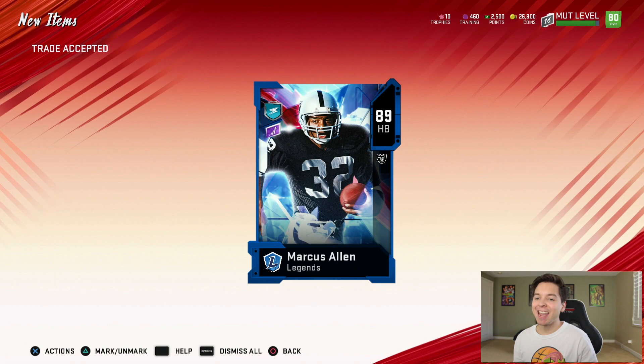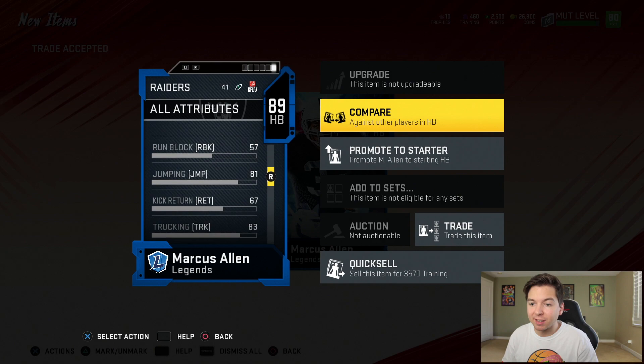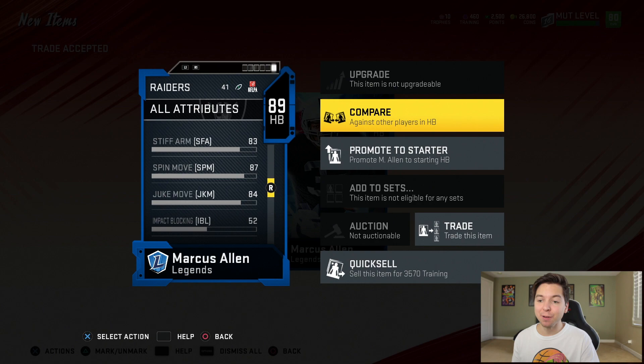This is my first gameplay of the year and we already got the best running back — 89 overall legend Marcus Allen. This dude is going to be a tank: 6 foot 2, 87 speed, 86 acceleration, 87 agility, 87 carrying. That may not seem crazy, but that is amazing for a running back on day one. He's got 83 elusiveness, trucking, and break tackle.